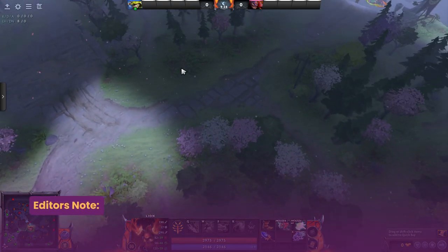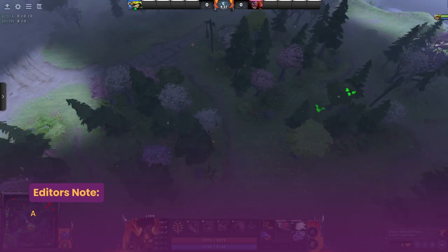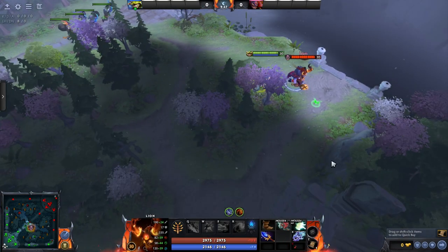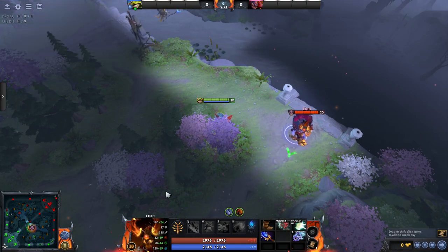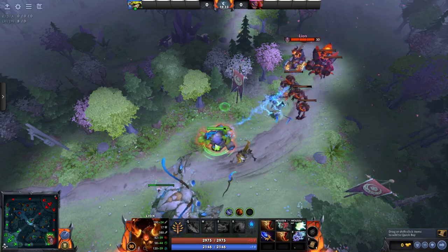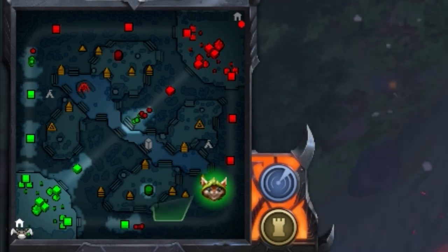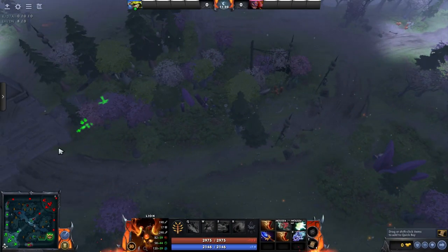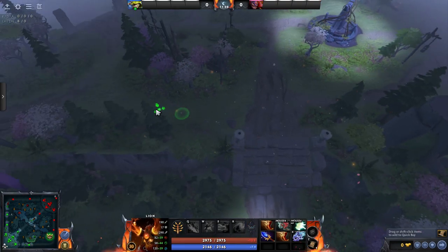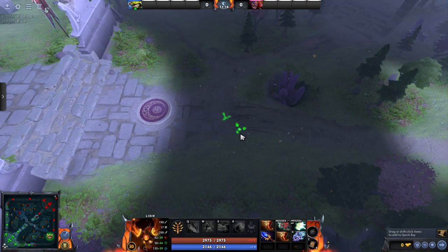You've got a bunch of time to run through there — whether using smoke in case they had wards, or just running through and avoiding the creep wave. As long as you're not there at the 40-second mark you can very easily move through. Similarly in the bot lane — let's take down the tier 1. This was all during nighttime because otherwise you've got pretty much no way to sneak into the lane without being seen. But when the creep wave isn't here the map is just completely dark — you can run throughout the entire lane with no issue. You can even sneak behind to run into the outpost and sneak behind the tier 2 to place vision there.